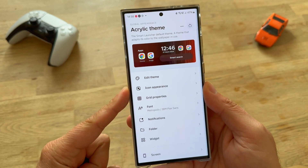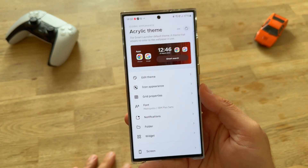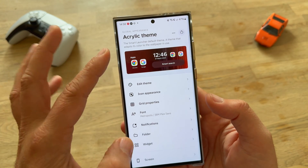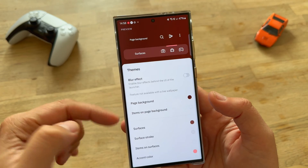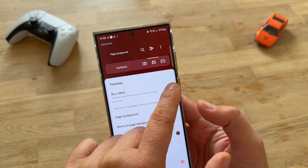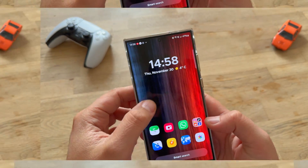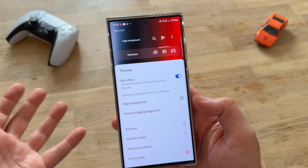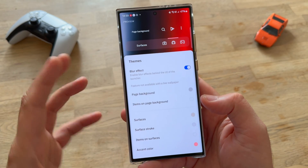Let's check the global appearance. The launcher also supports some themes. I have the acrylic theme right now and that's the default theme. Let me show you the blur effect — enabling blur effect behind the UI of the launcher. This is something that I like. There are a lot of nice and custom selections like page background, just as we would expect from a nice launcher.